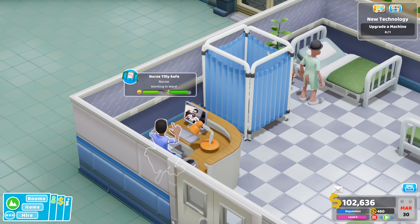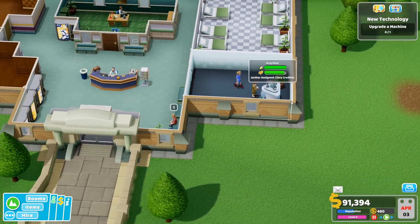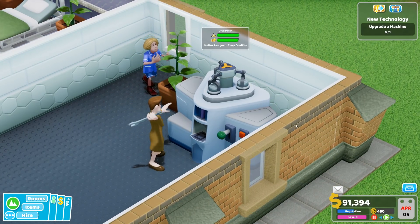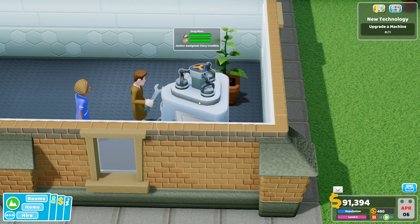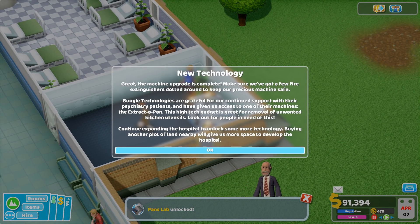Okay, why is she going so nuts? What's wrong, Tilly? So we're still upgrading our machine and it's almost done. Clary — Clary Credible. She's like pretty handy with that wrench. Are they done? Nice, we did it — the drug mixer 5,000. The machine's upgraded.